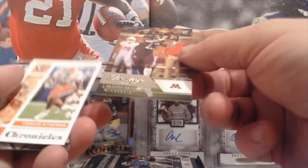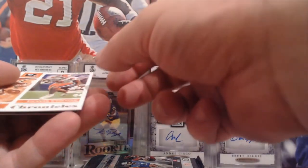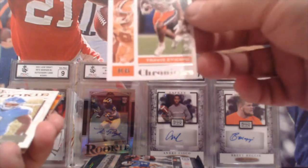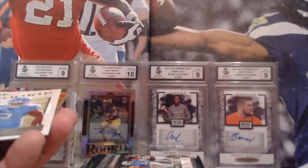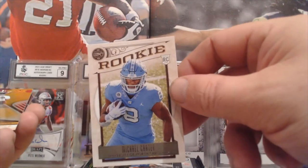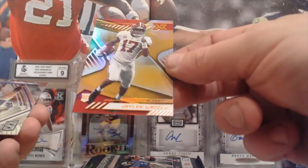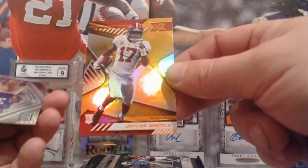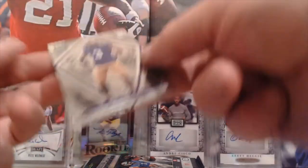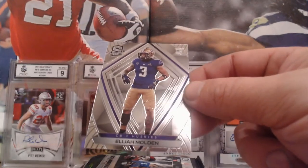We're on to the Prestige pack again — it's another Rashod Bateman. From the Chronicles pack, it's a Travis Etienne. From Legacy, it's a Michael Carter. And I'm not sure what pack this one is from, but it's a Jaylen Waddle.